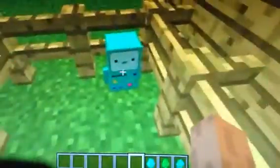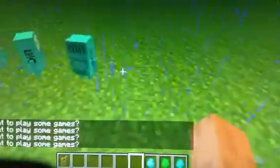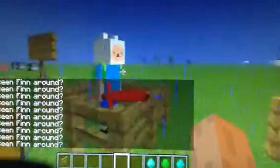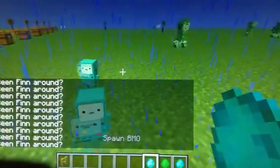This is BMO. I personally think they did a really good job on this model - very cute little model. Apparently, if you right-click they'll say 'do you want to play some games?' BMO says 'Have you seen Finn around?' Some little hidden Easter eggs if you're messing around.